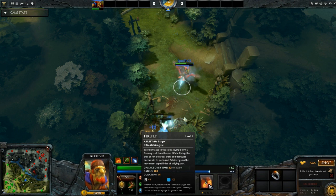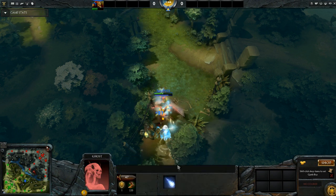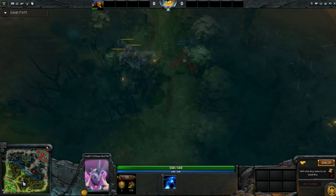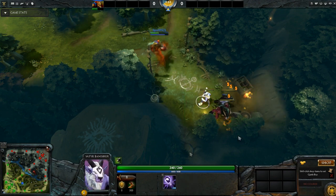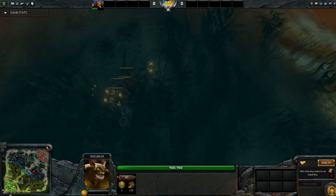Firefly does 20 damage for 18 duration, meaning it will do somewhere around 400 damage. And most of these creeps, as you see here, have around that number of health points. Afterwards, you want to stack this creep camp right here, and this is the equivalent on the dire side of this creep camp.